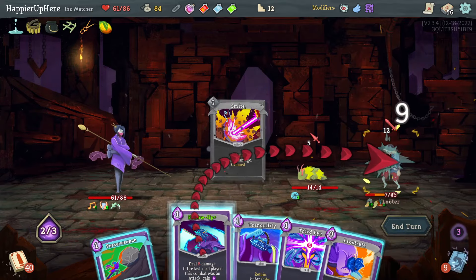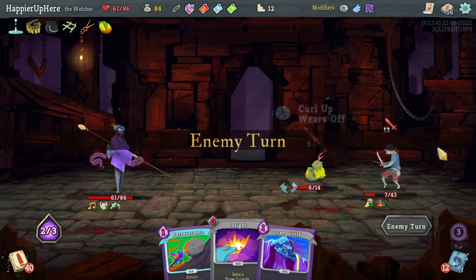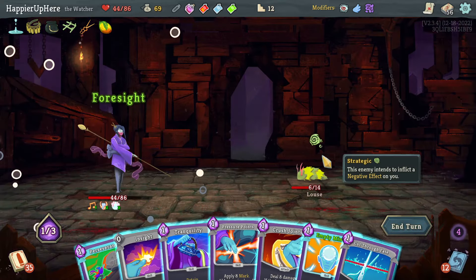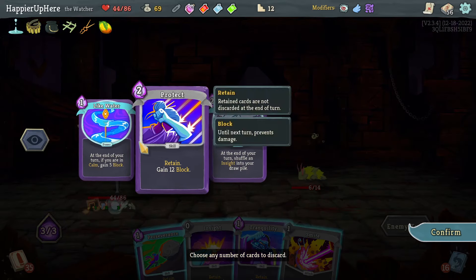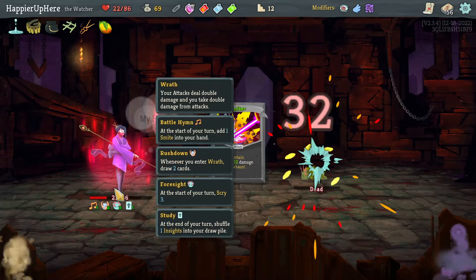Let's do Smite. I don't want to kill with the Follow-Up just yet so I'll wait. Then I can kill this one with a Smite. Let's do Foresight and wait once again — I do want to take a little bit of damage before I move on. I think this might take a while so let's speed this up. 22 HP is a good value — let's kill here.